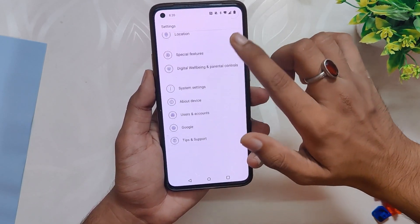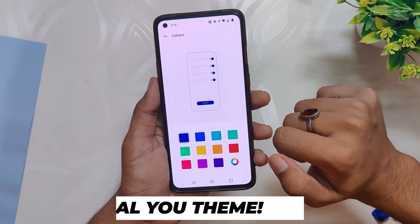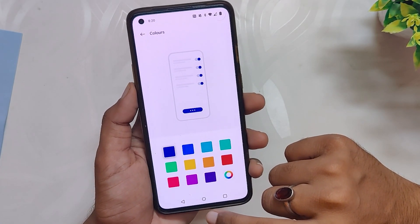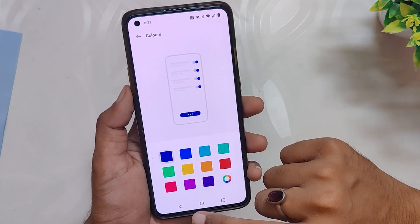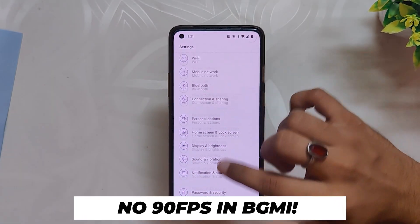Another issue is that OnePlus has still not added Material You theming in OxygenOS 12.1, and it has been a long time since the release of OxygenOS 12. The main feature of Android 12 — Material You theming — is still not available. Those were all the issues and problems that I am facing with this build.